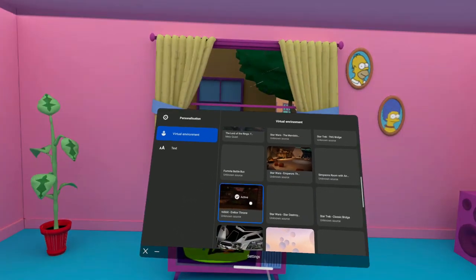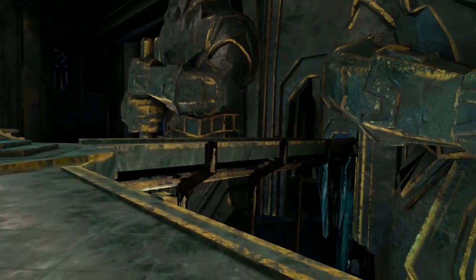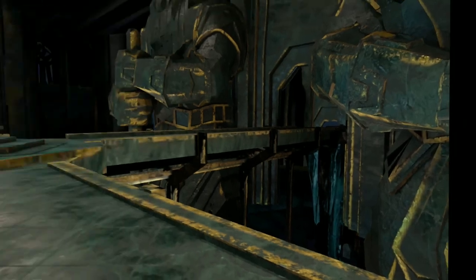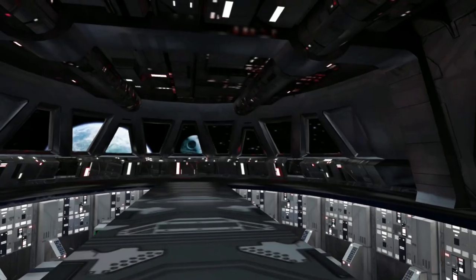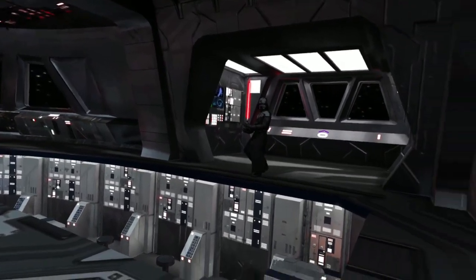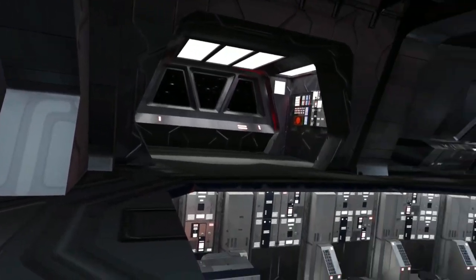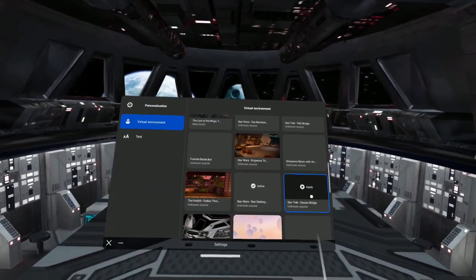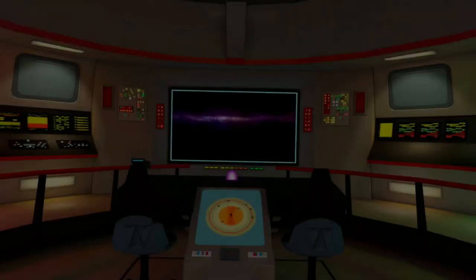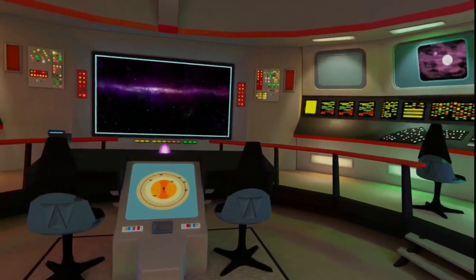We're going to go into another Lord of the Rings, which is The Hobbit. This is Erebor's Throne Room — quite good as well, though not as good as the Rings of Power map we saw just before. Star Wars: Star Destroyer — there's Darth Vader just over there. Not too shabby, basic sort of environment. So we're going to go into the Star Trek Classic Bridge. A little bit similar to what we just saw before, but I think the other one was a little bit better.